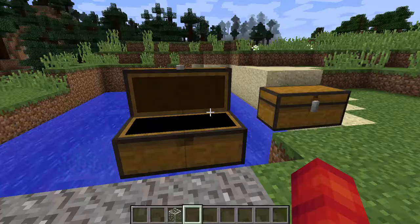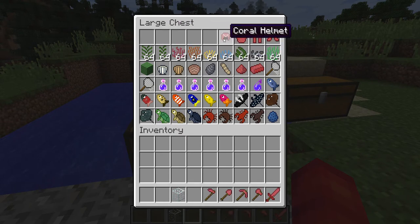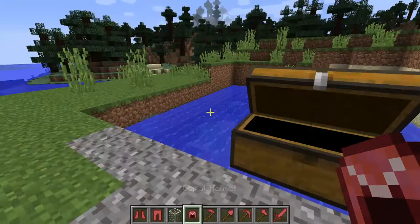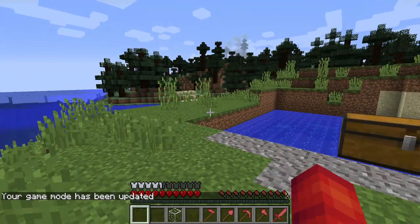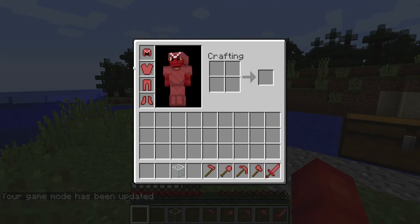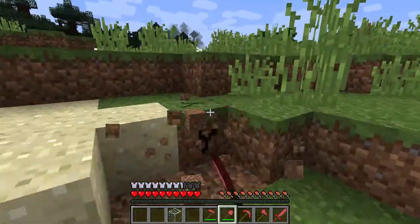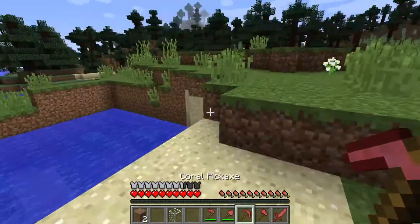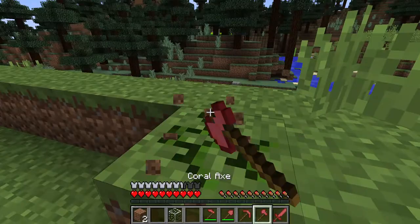We're going to be going over all of this stuff so we kind of have to go quick. I'm going to go game mode zero. We do have all of this stuff - let's plop this stuff on. That looks pretty cool - it's coral, all this coral stuff. We've got this shovel.